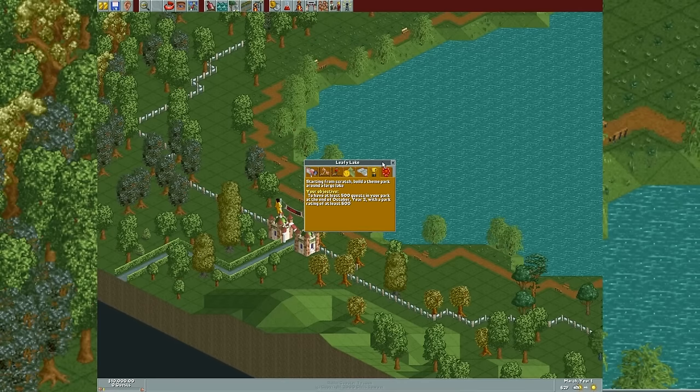Rollercoaster Tycoon. Perhaps the greatest game ever made for its time. I know I say that about a lot of games. The video resolution is right - I know it looks a little weird, but this game was made with just such an odd resolution by today's standards. We're going to go through and just play one of the water scenarios in the early game, because I love this game and it is quite amazing. We need 500 guests in our park at the end of October year three, with a park rating of at least 600.